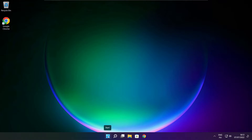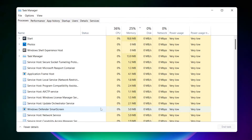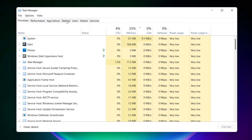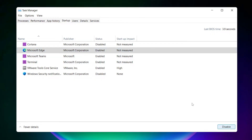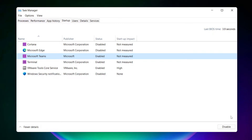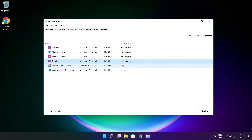Right-click the Start Menu and open Task Manager. Click Startup. Disable not-used applications. Close window.